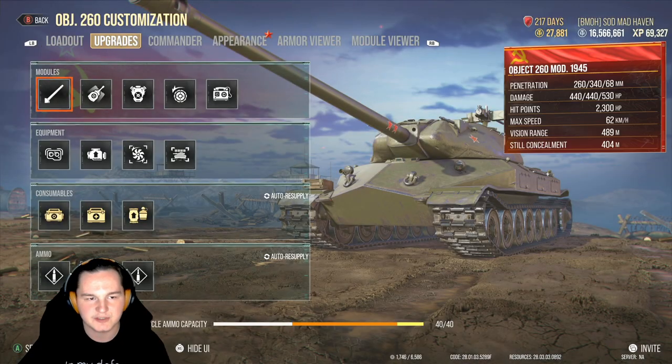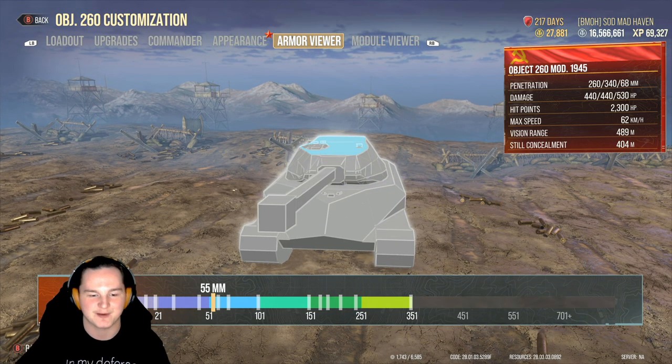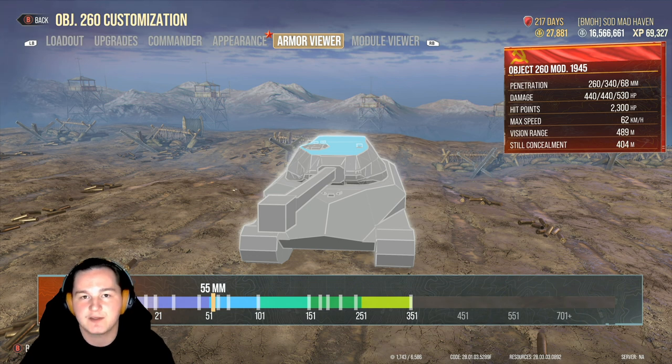The Object 260 is one of those tanks where they kind of overdid the top armor a little bit, which made it really strong inside the queues. You guys are going to have a little bit of a blast checking out both these matches. I'm here to show you guys the gameplay we can have inside of a tank and ways to play it. If you guys are looking to get your hands on the 260, in my opinion, this is one of the better performing tier 10s in the game overall for public matchmaking — and maybe even comp.